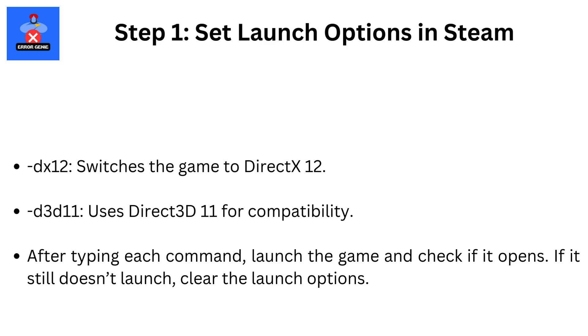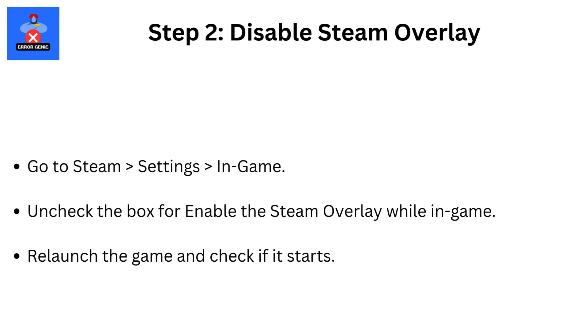If it still doesn't launch, clear the launch options. Step 2: Disable Steam Overlay. Go to Steam, then Settings, then In-Game. Uncheck the box for 'Enable the Steam Overlay while in-game.' Relaunch the game and check if it starts.